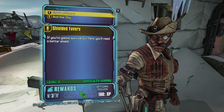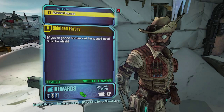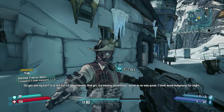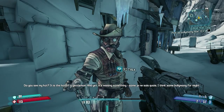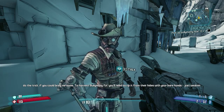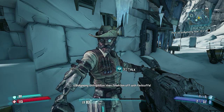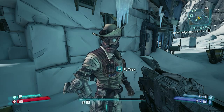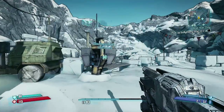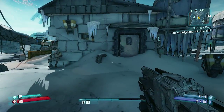If you're gonna survive out there, you need a better shield. It is the hat of a gentleman, and yet it's missing something — some je ne sais quoi. I think some bullymong fur might do the trick. To harvest bullymong fur, you'll need to rip it from their hides with your bare hands — just weaken a bullymong with gunfire then finish him off with fisticuffs. That's kinda sweet how it's now teaching you a different mechanic.